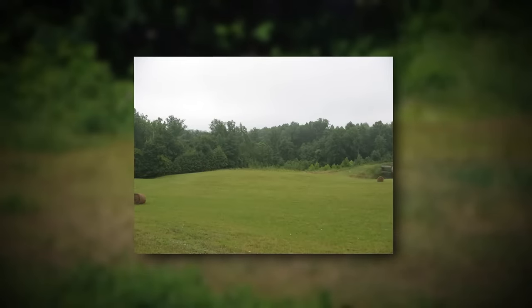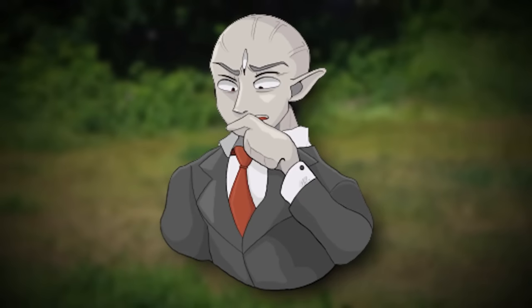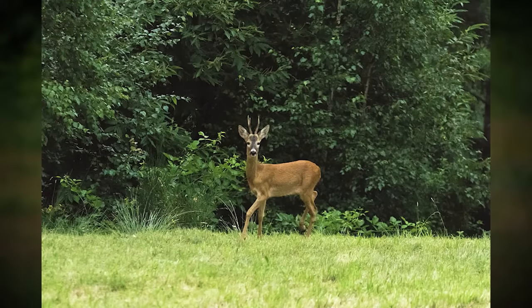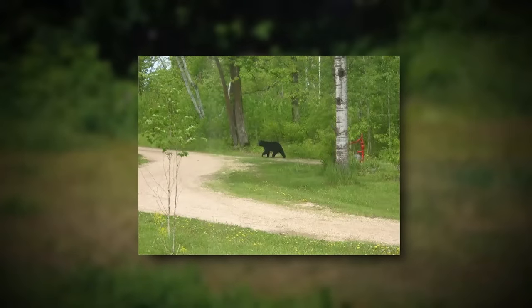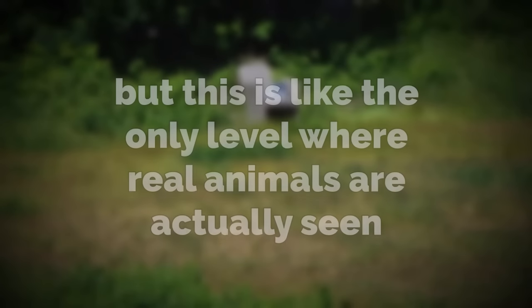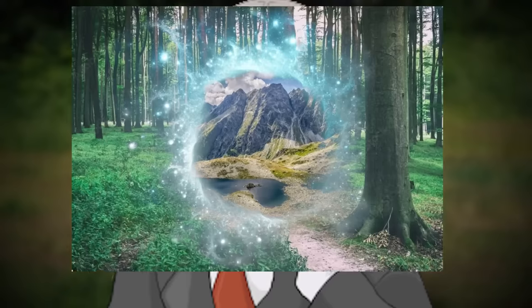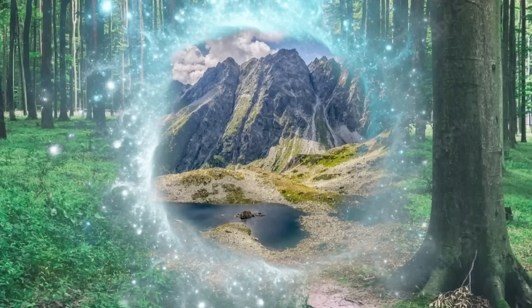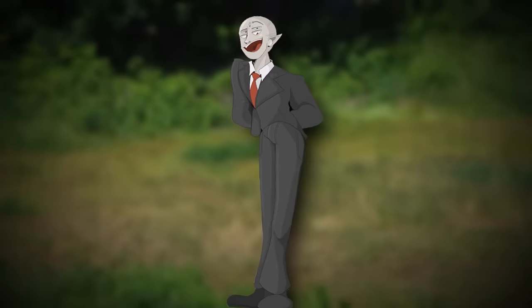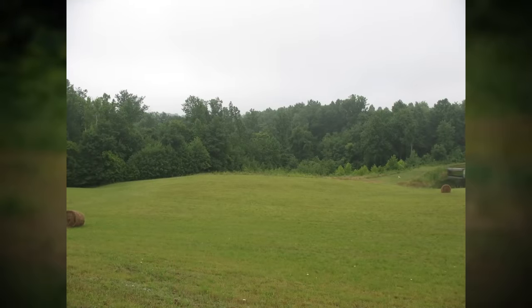This level is a strange, anomalous, unique field and forest environment found in the backrooms. One really strange thing happens inside the level — animals from real life like bears and deer seem to come out of deep inside the woods and run around the level. This is like the only level where real animals are actually seen, so they have to be getting here somehow from reality, which means theoretically the exit to the backrooms is deep inside the woods here somewhere. A lot of people believe this is the real way out, and I believe it is too. So for the sake of this episode, the barrier is the exit.